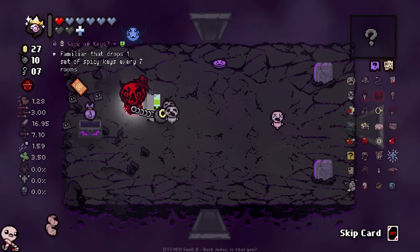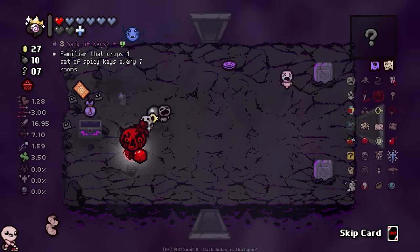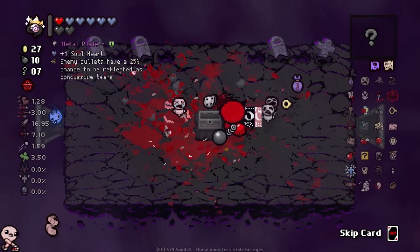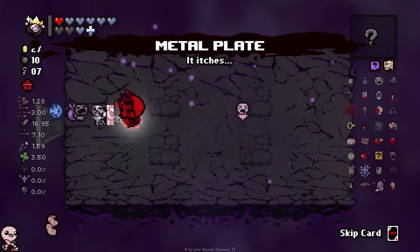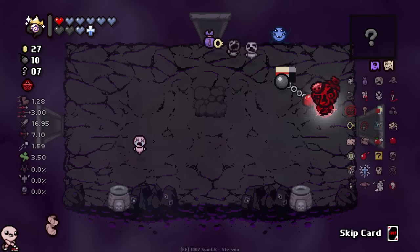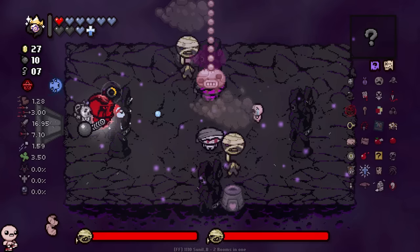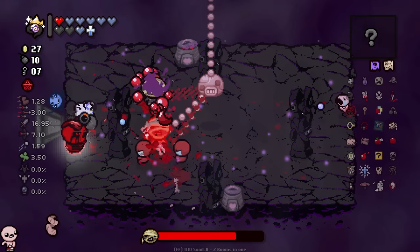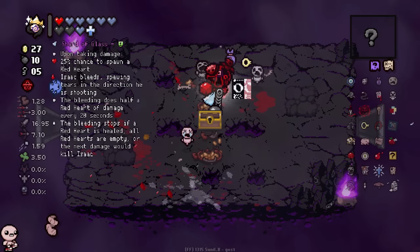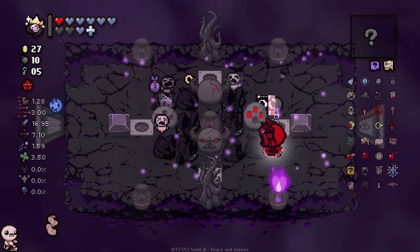Sack of Keys — familiar that drops one set of spicy keys every seven rooms. Aren't the spicy keys the ones that are like double but they hurt you? Whatever, I'll take it. Another chest — Metal Plate, I'll take it. Wait — those little negatives on the ground? Oh, that's cool. Fiend Folio is dope. I don't want anything to do with what that room was about — I saw that lady and said no thank you. Evil Eye — I'll take it. Trot of Glass — usually I won't take this, but I guess we're just stacking on everything.